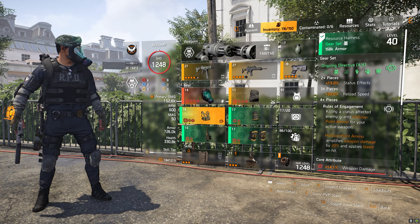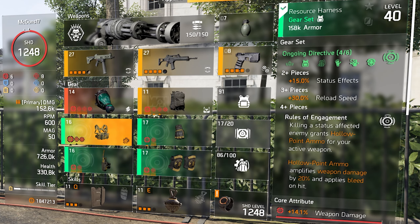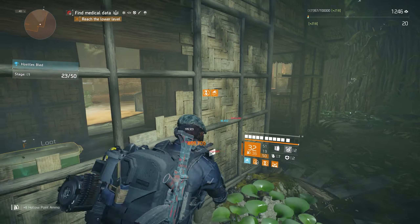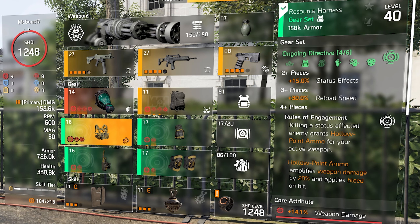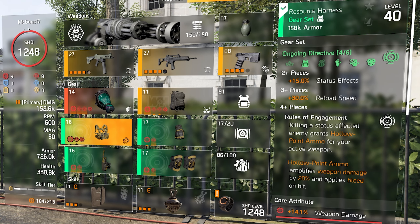The main point of this build is the Ongoing Directive gear set — specifically the four-piece. Equipping two pieces gives you 15% status effect; equipping three pieces gives you 30% plus reload speed, which is actually a great attribute. Once you equip the four-piece, that's where the whole build comes together: the Rules of Engagement perk grants you hollow point ammo for your active weapon upon killing a status-effect enemy. By killing any enemy with any status effect you activate the build and get that hollow point ammo.